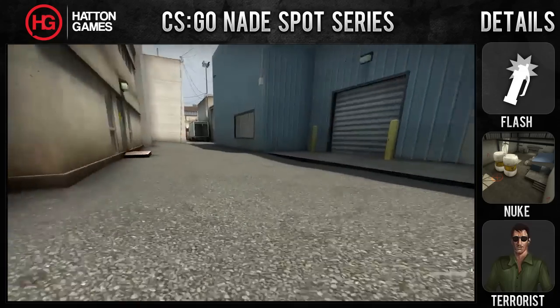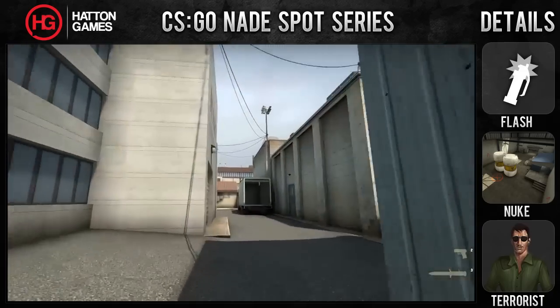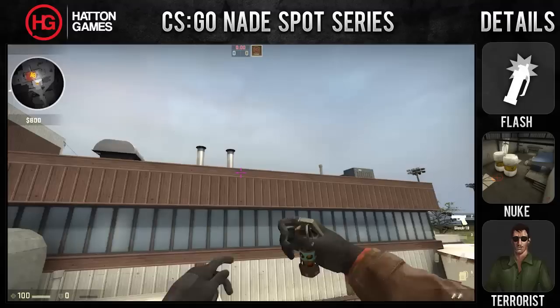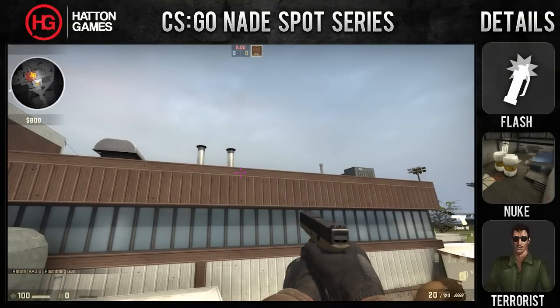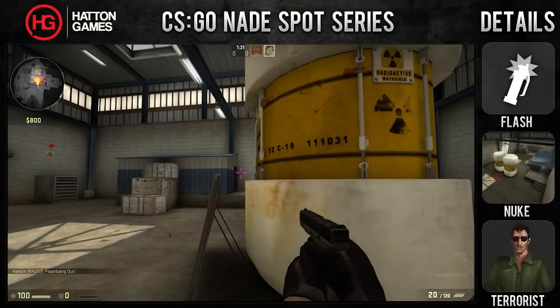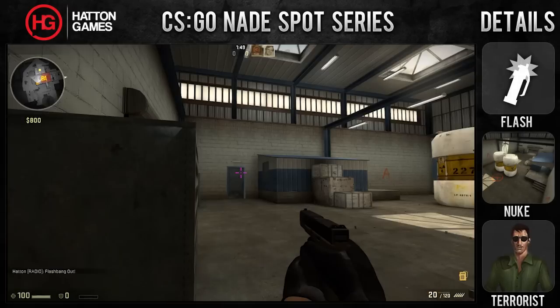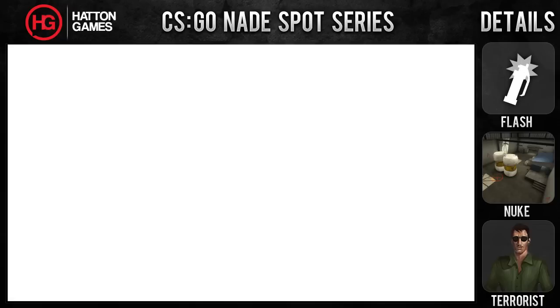Hello, welcome to Hatton Games. This is the next episode in the CSGO Nade Spots series. Today we'll be doing a flash on the map Nuke for the terrorist side. The flash goes through the skylights to land on the upper bomb site above Squeaky. This flash will be used when you are trying to take A site as terrorists. Having it in place will blind numerous positions, most of which are used to cover the Squeaky entrance.